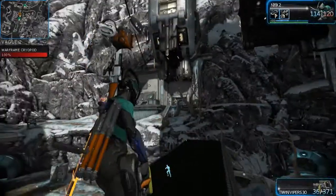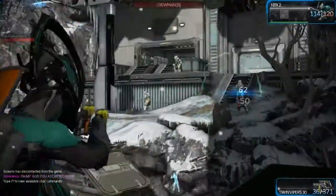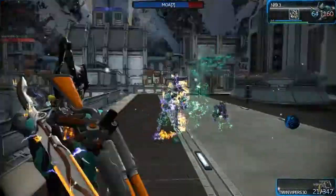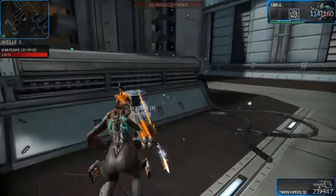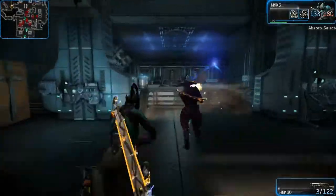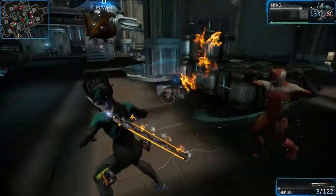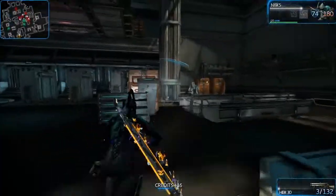Now Psychic Bolt, which is the second ability, basically shoots darts that attack people. And then next we have Chaos — this is the one where basically everybody should now be on my side until they kill each other. And the last one would be Absorb, where as I say any damage done will be absorbed and then shot back to whoever was doing the damage. It's good if people are around you, but if they're shooting at you from a distance, then it's less effective.